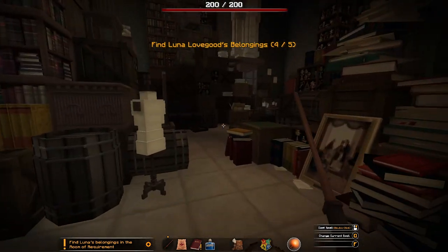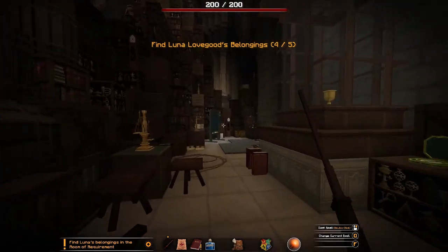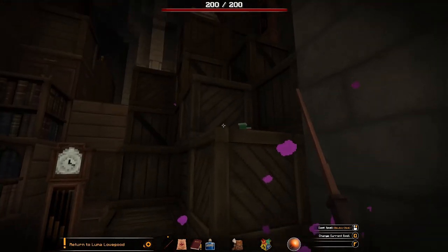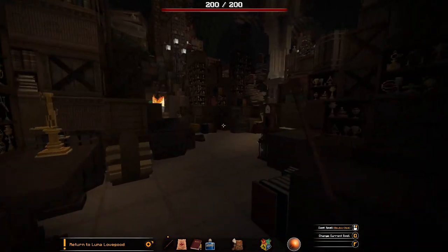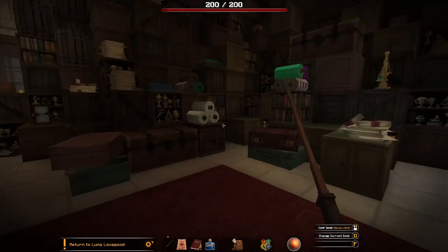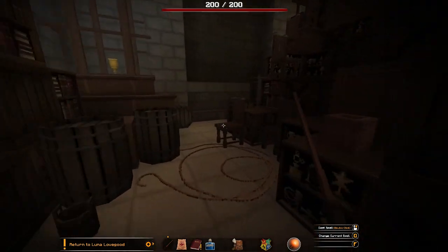Any other items that we would have an interest in? There's Luna's other item — perfect, thank you, lovely. Now we just need to leave, I think. Just have a quick peep around, just to make sure we've not missed any chests or anything, despite the last one we opened trying to do us in.